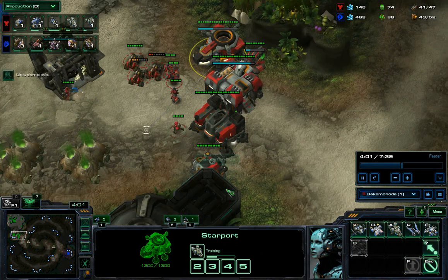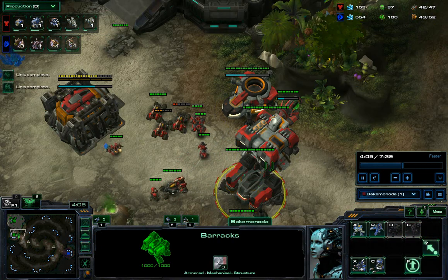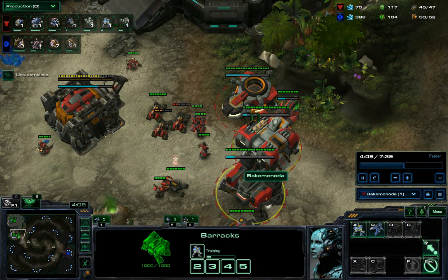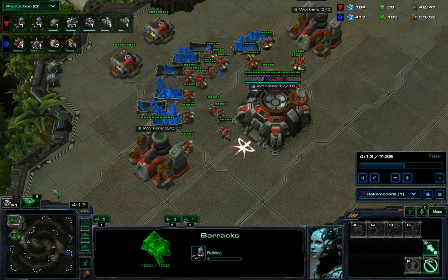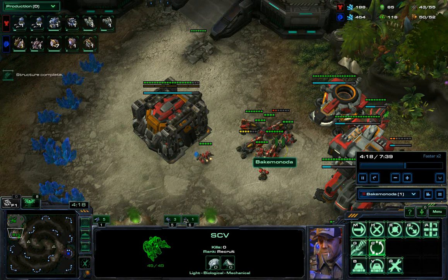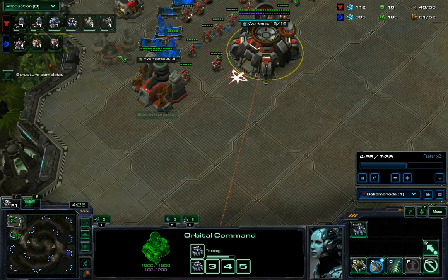I got my stim upgrade. I'll push the replay up on Spawning Tool and you can get the assault timings and all that there. And then you get your 2 reactors. I'll just speed it up slightly. Next, with your next 100 gas, you'll get an armory. And just keep pumping out these units.